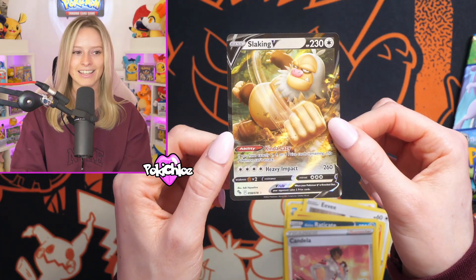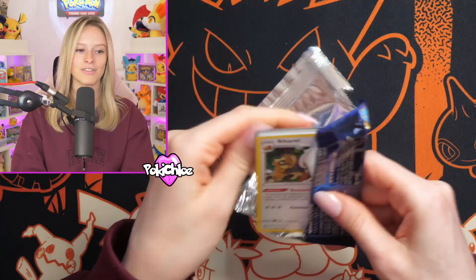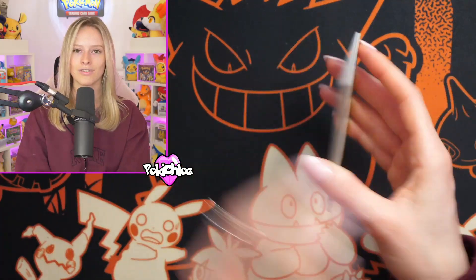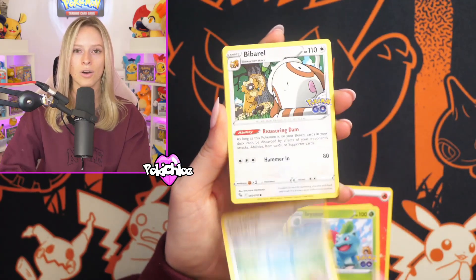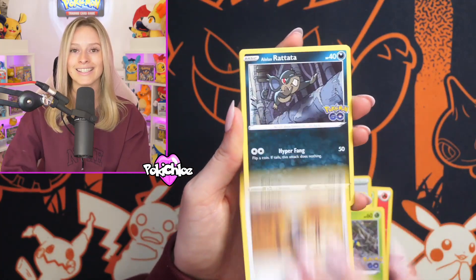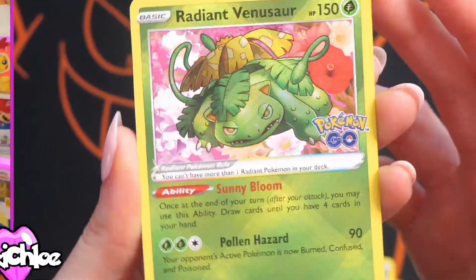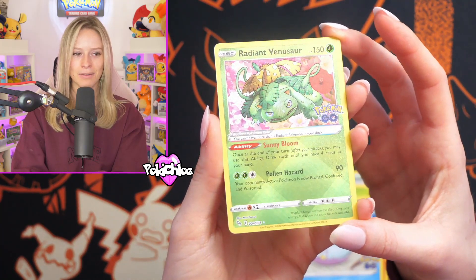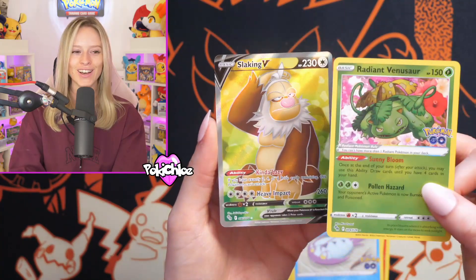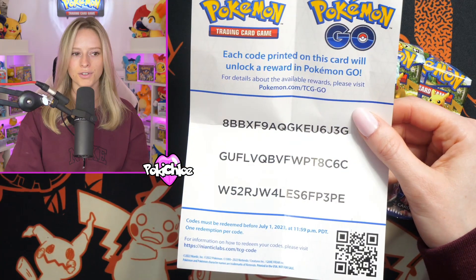Our first V hit is the Slacking V. In the comments below, do let me know — have you opened up these Pokeballs yet, and if so what have your hits been like? So we're on Pokeball number one. If you don't get a V, V-Star or anything higher, you do get a Holo as standard in these booster packs. Last pack magic — we get the Radiant Venusaur just as I was talking about them. You can probably tell this artwork is just the most vibrant out of all of them, followed by the Full Art Slacking V. What a pack! Some more stickers and some more codes for you guys.